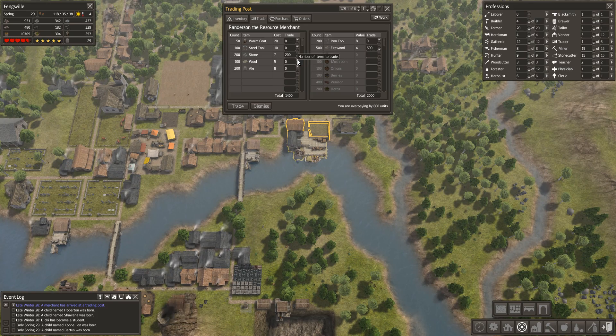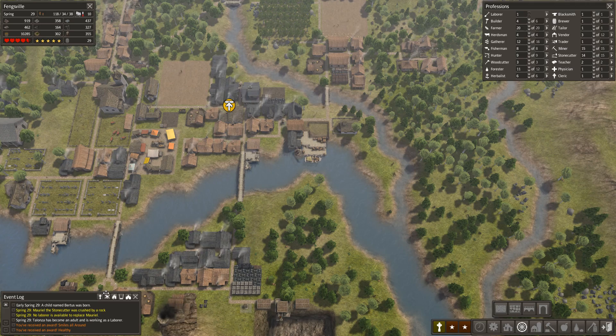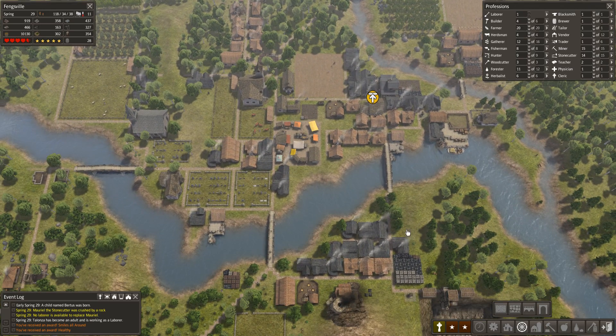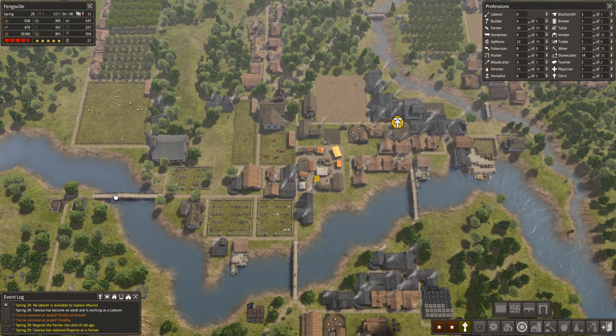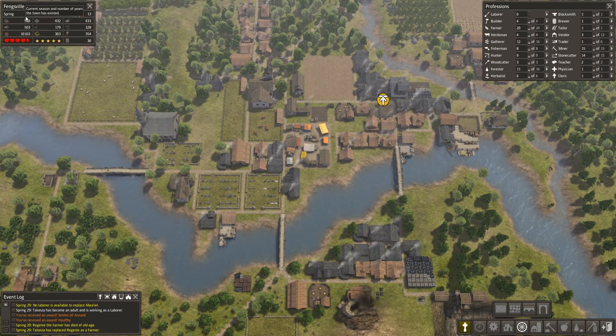I can start renovating some of these areas into stone houses, which is something we should probably be doing. Let's knock down the amount of firewood I need for that — I need 350, there we go. I received an award — whoa, award! Smiles all around. So I'm guessing everyone's happy and healthy. 29 years — I would have thought I'd get that in year 30, not 29. Not going to complain though.